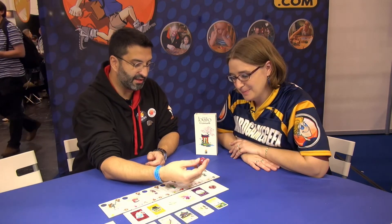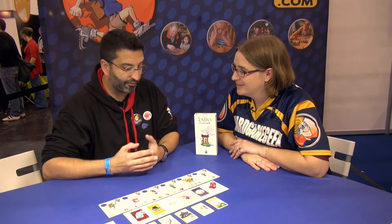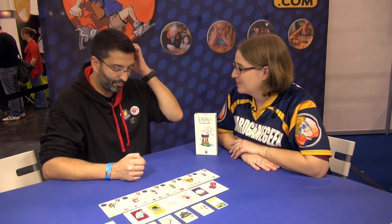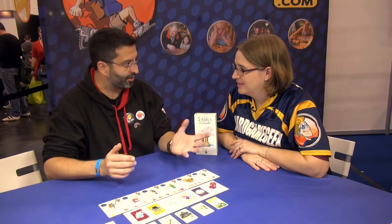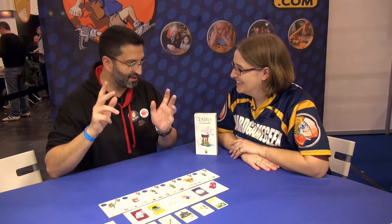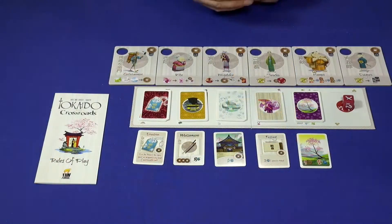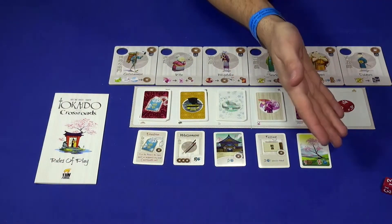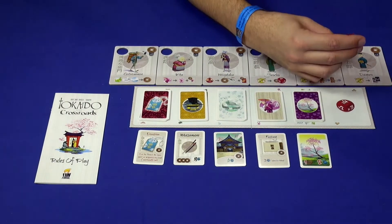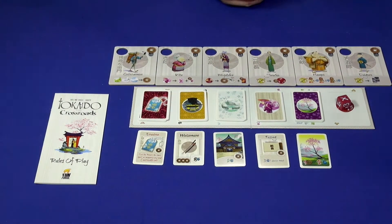There is also a little die — the fortune die. When you stop at a farm, instead of just picking three coins as before, you try your luck by gambling. You bet a certain amount of money, from one to three coins, then roll the die and see the result. You might get nine points, or six, but you can also lose everything. It's just try your chance.